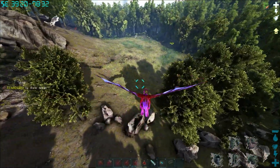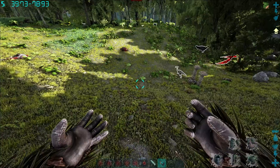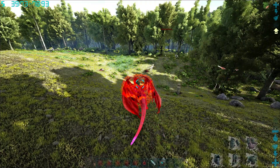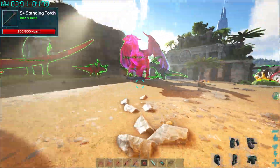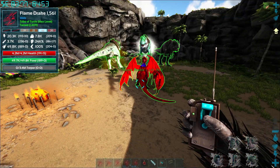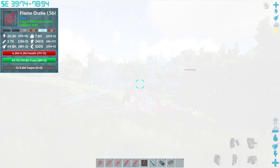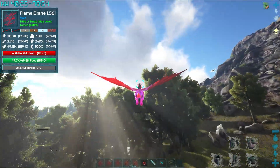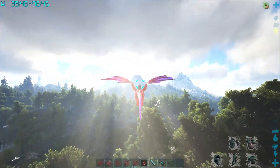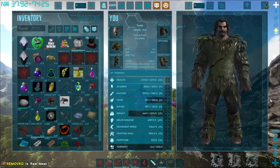We're gonna go back to base and check on the egg. We have three minutes and thirty seconds to do this. I don't exactly know where the supreme wolf is so I'll have to do a dino finder - I know the general area, it's like somewhere past this mountain over here. Actually, I'm just gonna look it up, it'll be way faster.